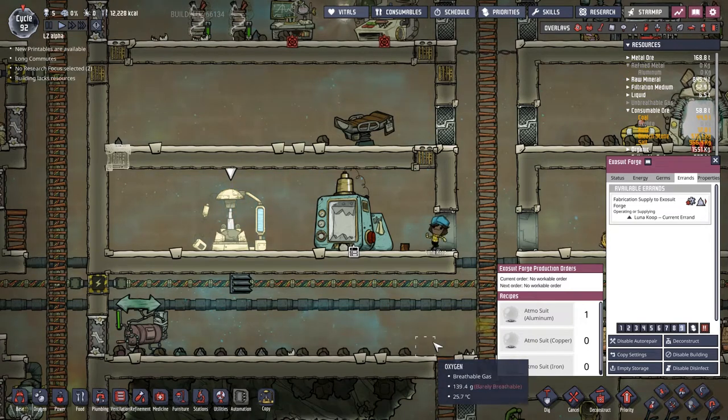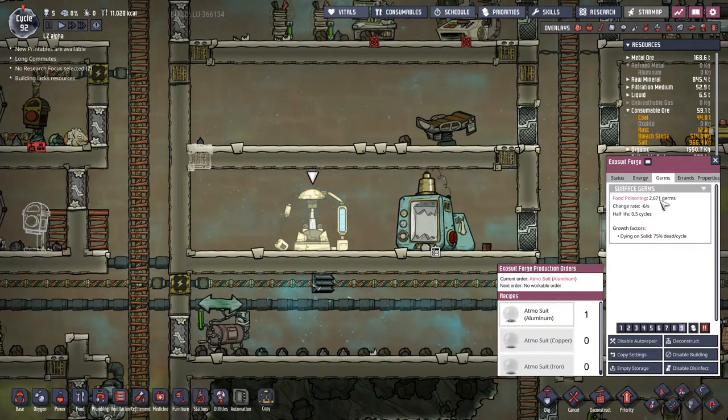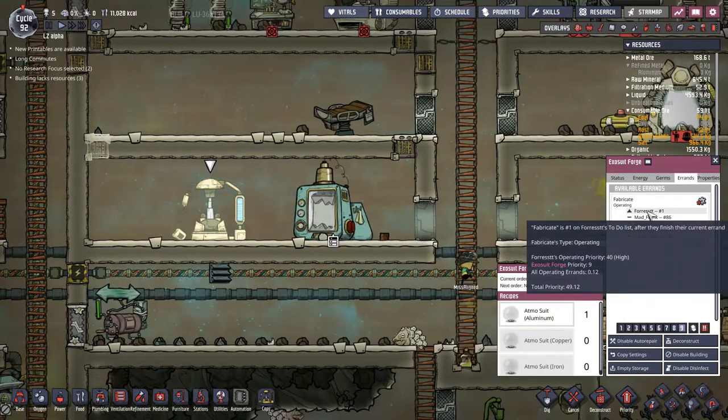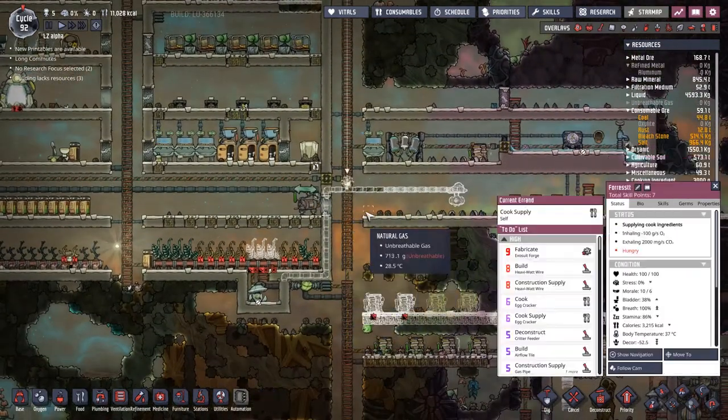Look - something we put in there was totally germy. Ew, food poisoning. Ew. Missile line done the clean - now we're just waiting for Forest. He says this is his number one job after whatever it is he's doing here.